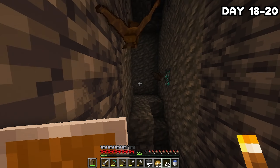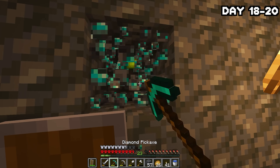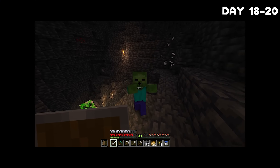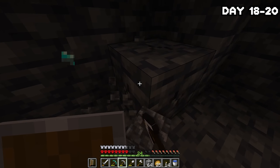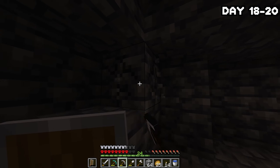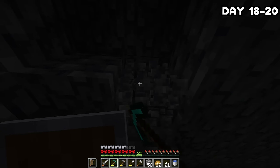I moved deeper into the caves and immediately found a single vein of diamonds just chilling down here on its own. I grabbed it and continued on. The creeper army kind of dealt with itself. After a little bit more exploring I stumbled across another single vein of diamonds — and I hate that they spawn in one vein so often, you get so excited and then it's just disappointment. One army of zombies later and I found my first two-vein of diamonds. We're going up in the world.